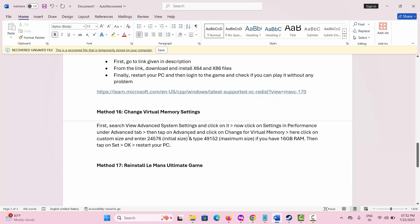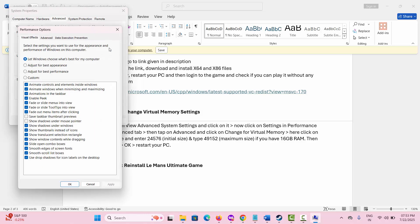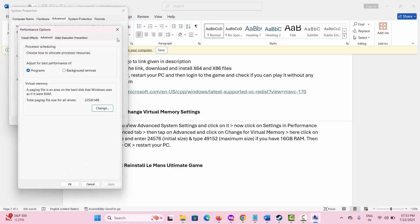The next solution suggested is to change the virtual memory settings. For that, go to Search and click on View advanced system settings. Under Advanced, click on Performance Settings, then click on the Advanced tab. Under Virtual Memory, click on Change, disable automatic management, and click on Custom size. Set the initial size to 24576 and the maximum size to 49152 — note these values are for 16GB RAM. Click OK, then restart your PC and check if this solution works.